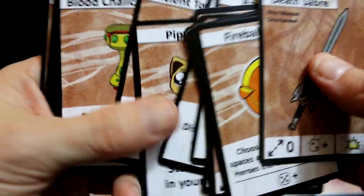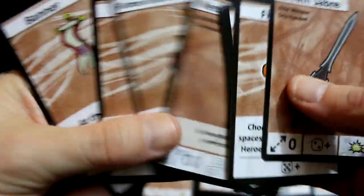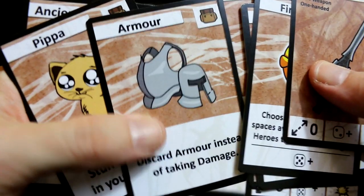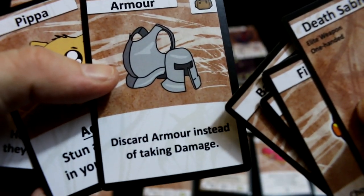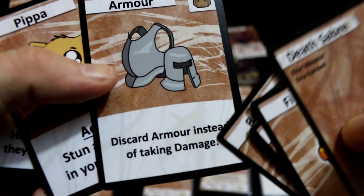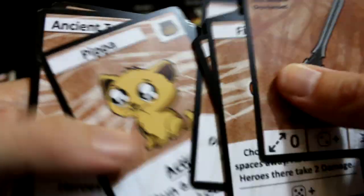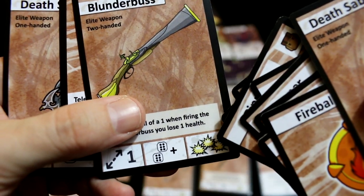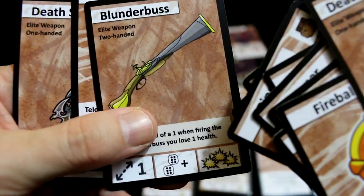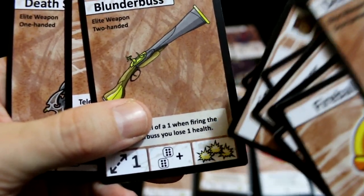Again, interesting decisions — armor, for example: discard armor instead of taking damage. Do you use the armor when you take that one hit? Do you wait until you get a three hit? Interesting decisions. Yeah, a big three damage — some of the monsters have three wounds and can only be beaten by things with three damage.